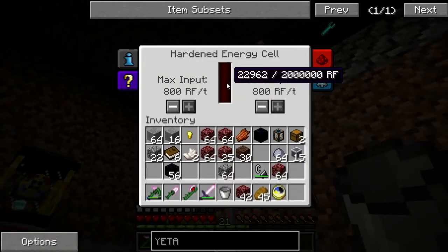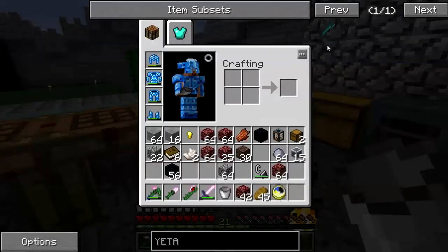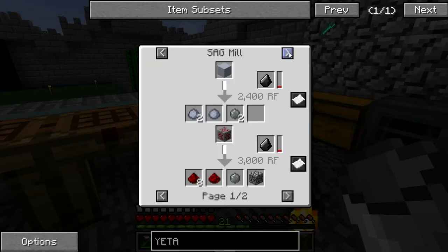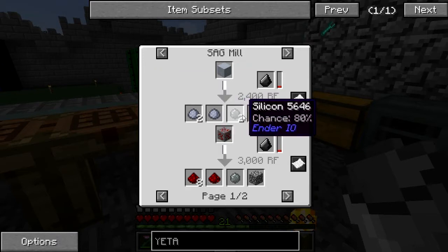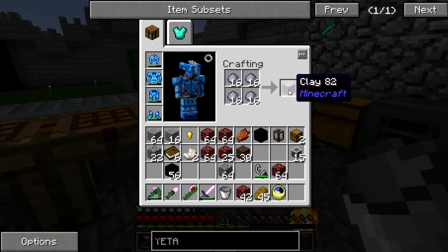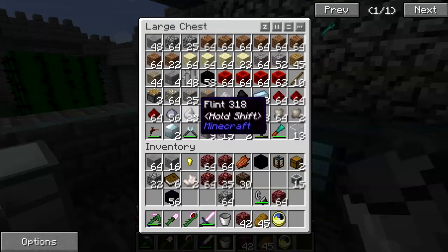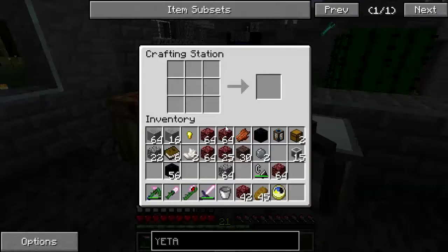Power is building. For electrical steel — silicon from pulverizing clay gives a 10% chance of that and an 80% chance of silicon. Take my clay, make it into blocks, throw it in here. I did have a little bit of flint, which as we know makes that better. We got a little bit of silicon.